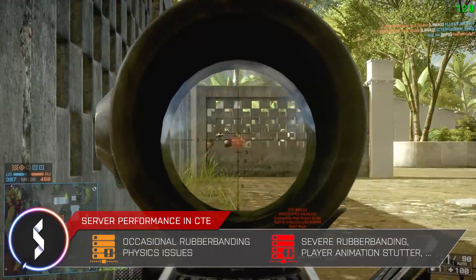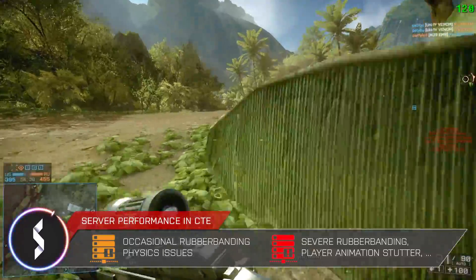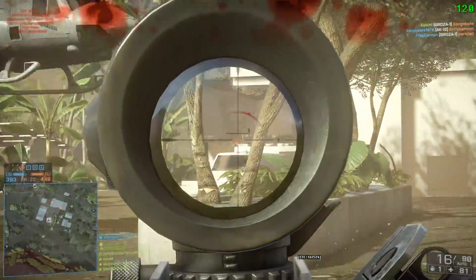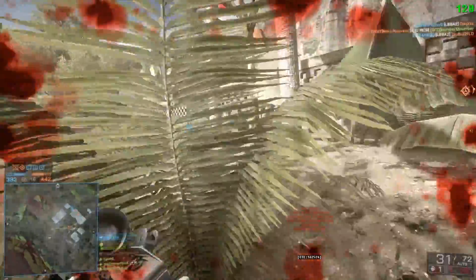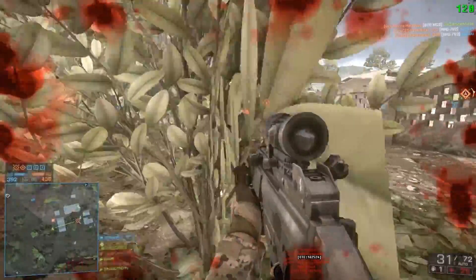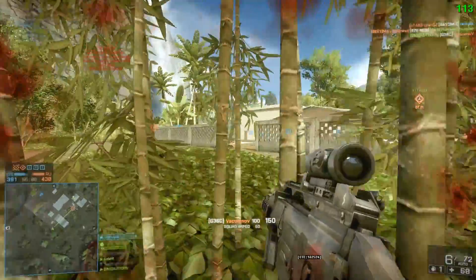When we see the orange server performance icon, we will see occasional rubber banding and issues with physics, but it will still be fairly playable. Once we see the red icon, we will experience severe rubber banding, stuttering player animations, and other bad things. If you see the red icon on a server, you should better search for a new one. And if you are the owner of that server, try to restart it or contact your game server provider. I can't wait for this icon to get into retail, because after the spring patch a lot of servers seem to be struggling.